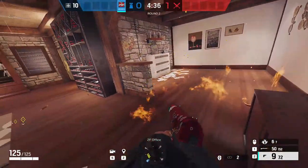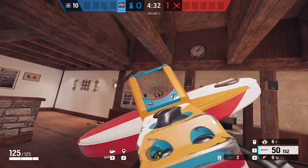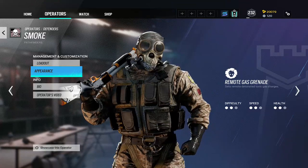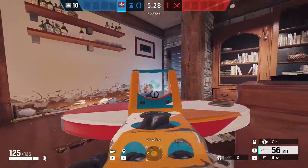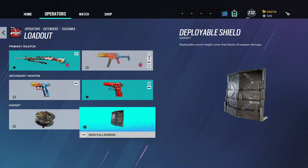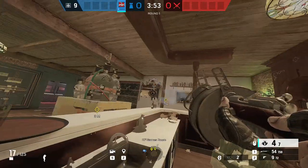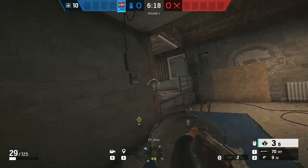Hello everyone and welcome back with Tachanka fire launcher lineups for default plans and wasting time. The question I've been asking is: is Tachanka better than Smoke? In my opinion he's better because of the LMG with 70 bullets and 50 damage, and it's easier and faster to make rotations. He also has a shield just like Smoke, but his Shumikha fire launcher is so much better than what Smoke canisters can do. We're going to see some sick spots to use these fire grenades to deny plants and waste time.